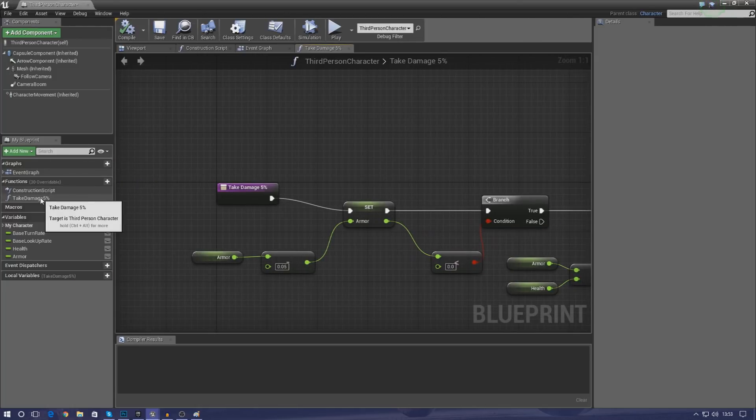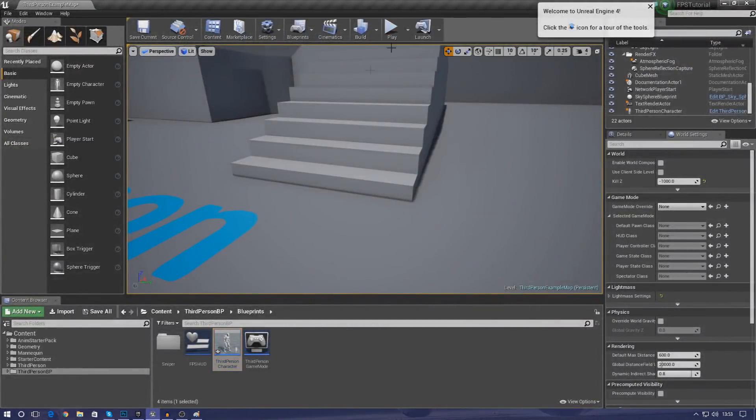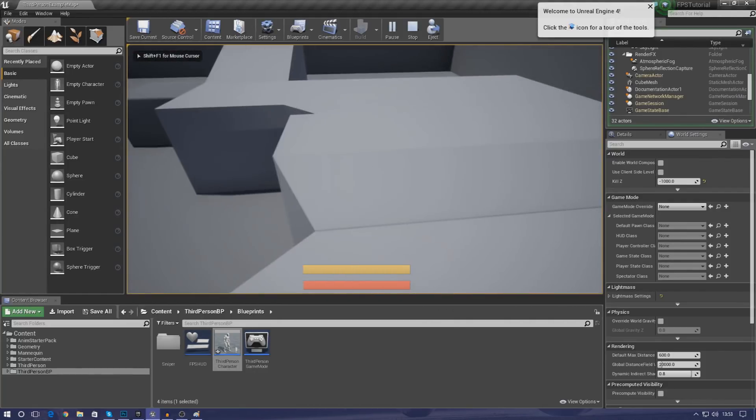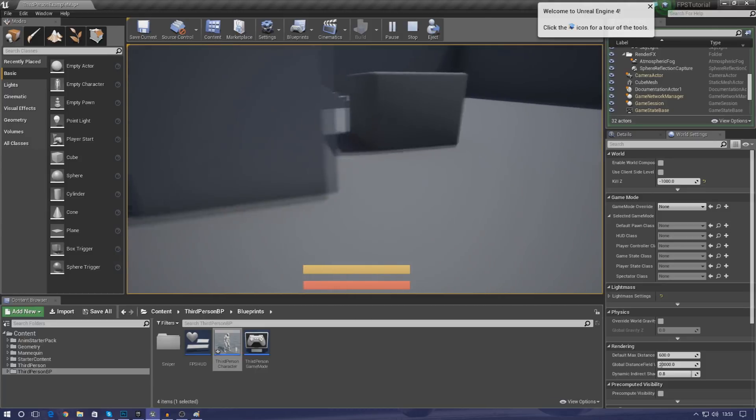This take damage function is going to do nothing at the moment because we haven't actually called it anywhere. We'll leave it there for now and press play to make sure we've got no issues — we've still got full armor and the value isn't going over 100%.